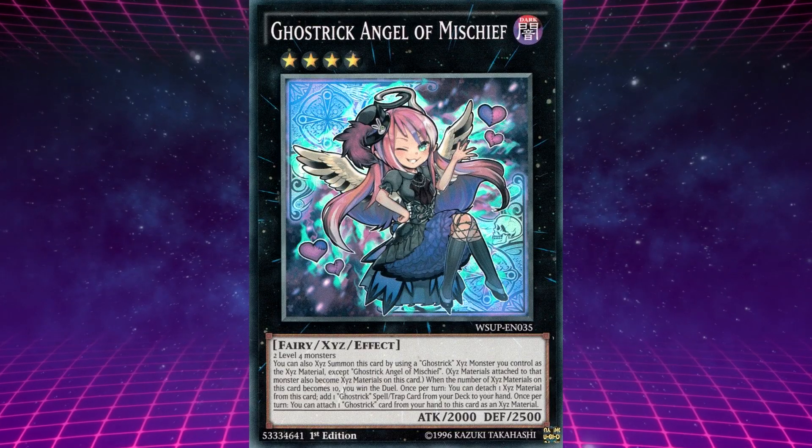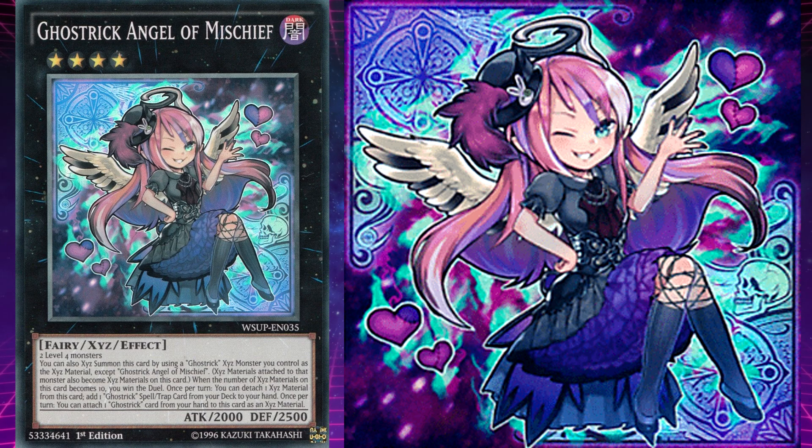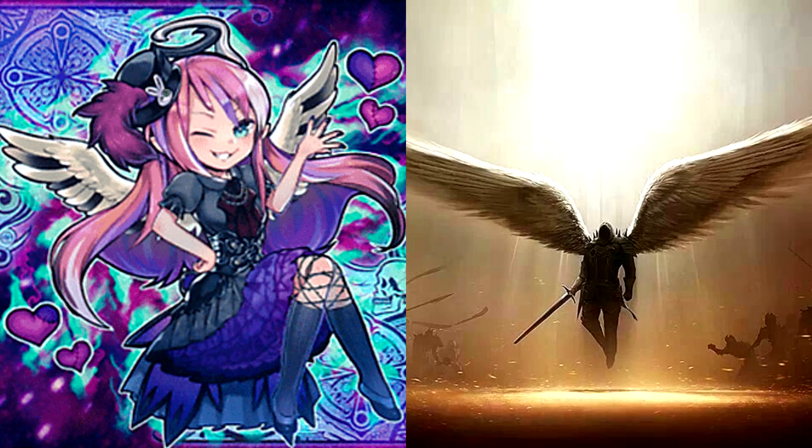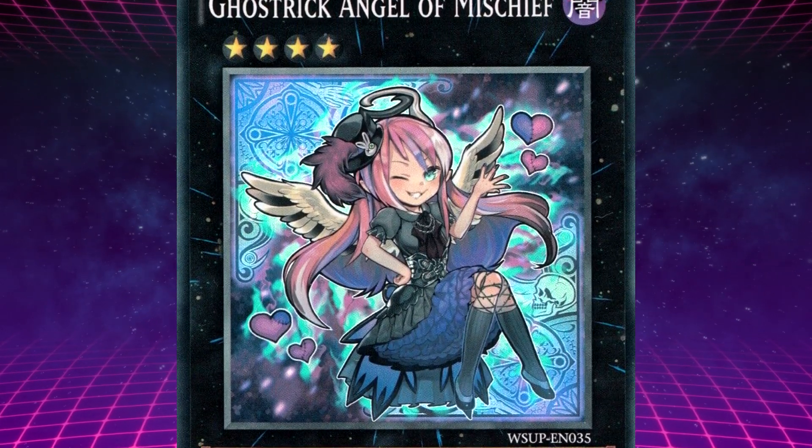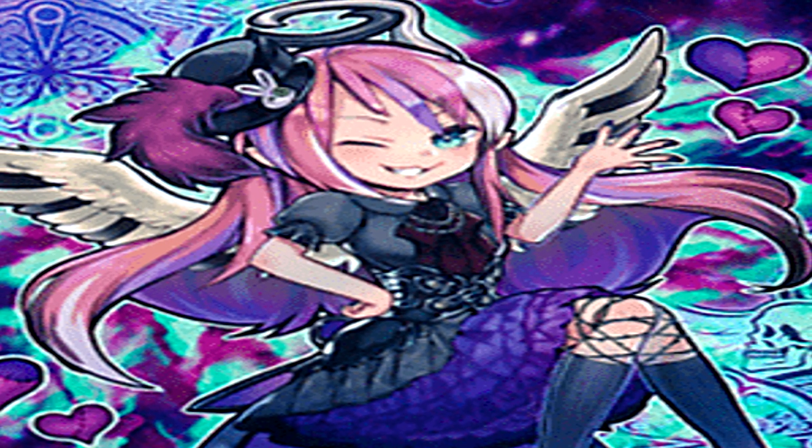For the boss monster of the level 4 fairies, we have Ghost Trick Angel of Mischief, known in Japanese as Ghost Trick Spoiled Angel. She requires two level 4 monsters, but can also be Xyz summoned using a Ghost Trick Xyz monster as material, with those Xyz materials also becoming materials on this card. When the number of Xyz materials on this card reaches 10, you win the duel. Once per turn, you can detach one Xyz material to add one Ghost Trick spell or trap from your deck to your hand, or attach one Ghost Trick card from your hand as an Xyz material. Based on a fallen angel — in Japanese, 'Spoiled Angel' is pronounced identically to 'Fallen Angel.'